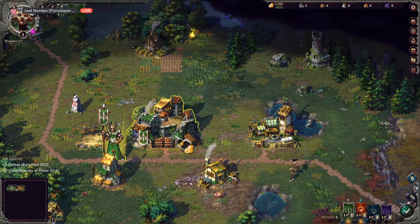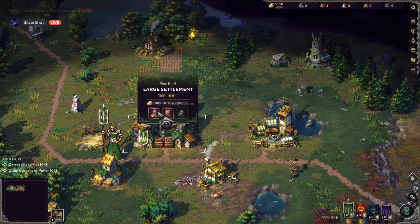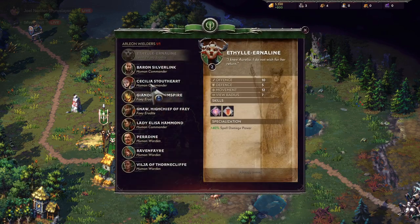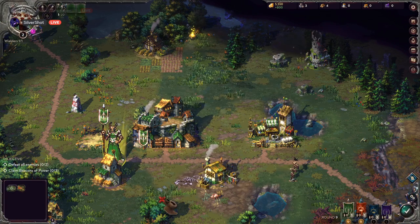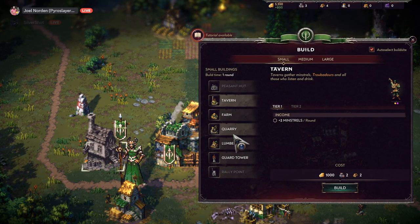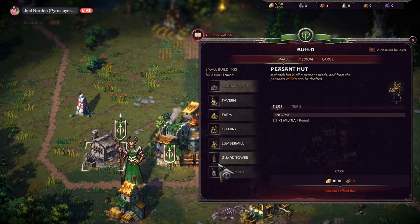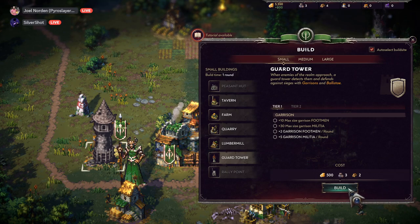I bet they put two large enemy units between us so we can't just meet up. Yeah, 110 — that's exactly what they did. I can see one on your screen right now. I died from that one — can't reach it because of terrain height. I got the same situation on my side.